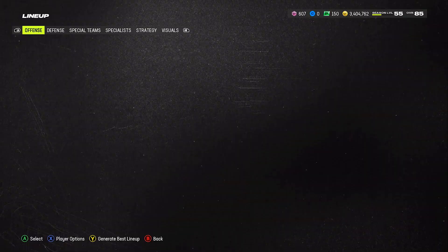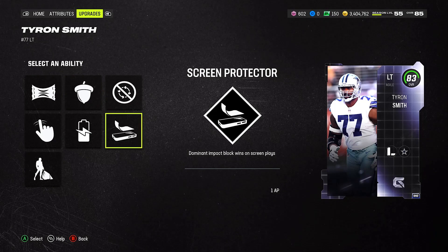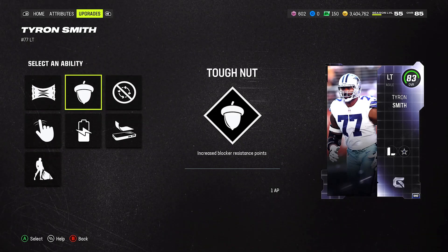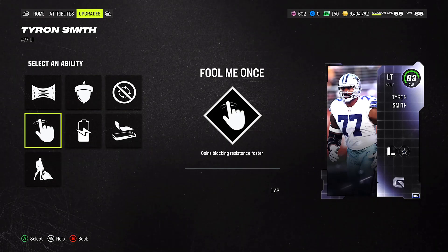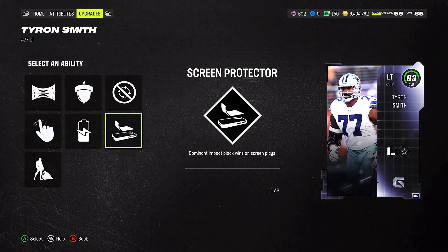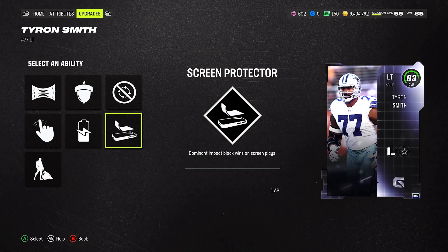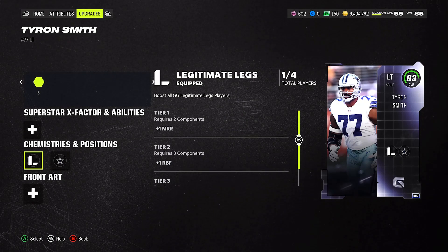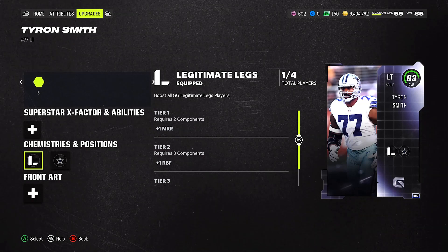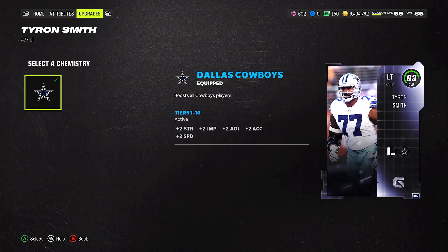Now let's check out Tyron Smith's ability slots. He gets Tear Proof, Tough Nut, Unspin, Screen Protector, Recuperation, Foul Once, and Matador. If you're running a pure Cowboys theme team, I'd go with Screen Protector — dominant impact block wins on screen plays — since at 83 overall you want to be more effective there. He also gets Legitimate Legs, which boosts all Gridiron Guardian players, so you need four of them. He also gets Cowboy chem.